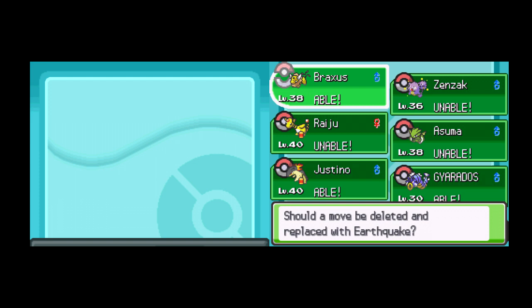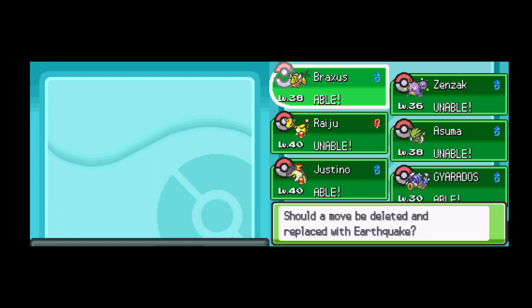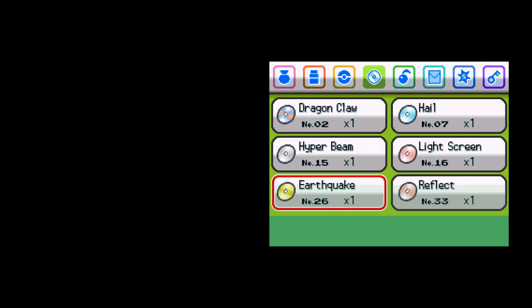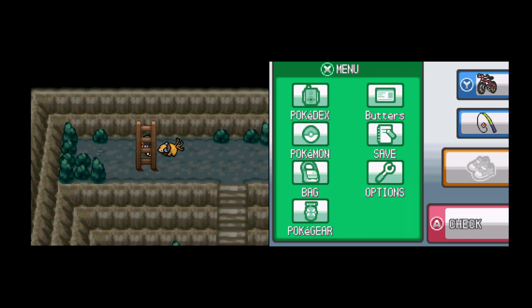Tauros wants to learn Earthquake but can't learn more moves — hang on. I don't care about that prompt. A move needs to be replaced, but unfortunately each one of his current moves is part of his moveset, so I have to wait until I'm out of here and don't need Strength anymore. I'm going to be replacing Strength with Earthquake once we're done with Victory Road.